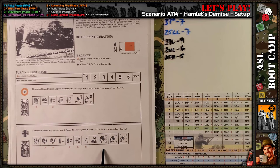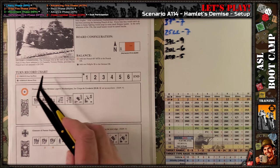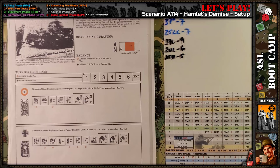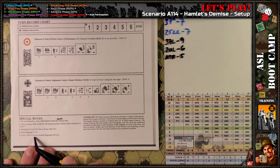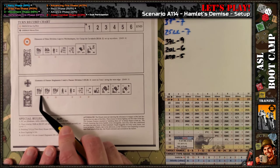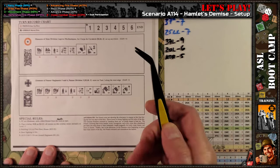The Germans move on board and are fully off board off this edge at the beginning. So normally the French would be able to set up using board siding for any of their ordnance, but there's the SSR saying board siding is NA. So the French will not be able to board-site a couple of hexes. Then lastly, all German A38s and their equivalent half squads are considered assault engineers. What this means is essentially their smoke exponent is two higher — so this A38 engineering squad is an assault engineer with a smoke exponent of five, which is nice. But there's only one of them.